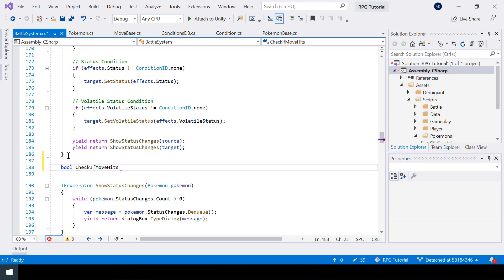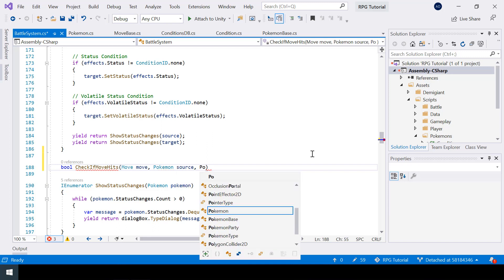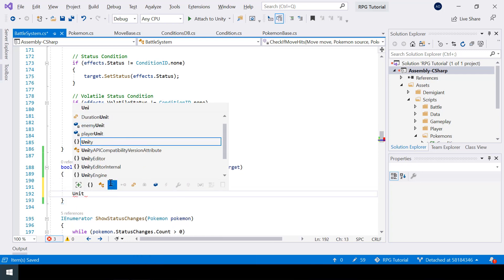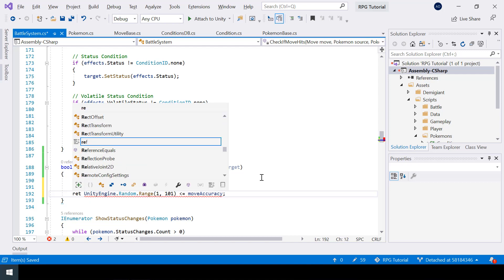This function will return a boolean and will take a reference to the move, the source Pokemon that performs the move, and the target Pokemon. We just check if a random number generated between 1 and 100 is less than or equal to the move accuracy. If it is, the move hits; otherwise it misses. We return the output of that condition.